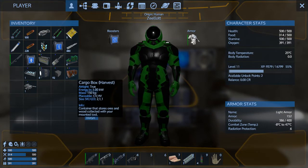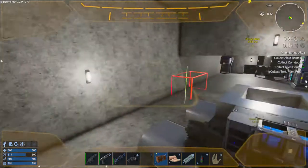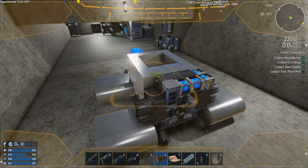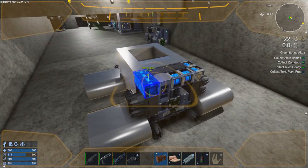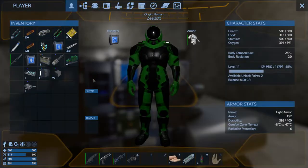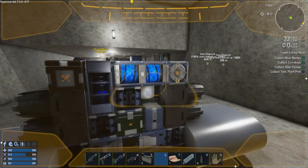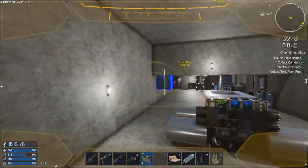We've got our cargo box — our harvest cargo box. So let's put the harvest cargo box over here then. Come on, right there. And then we'll put a regular cargo box here, just put a regular cargo box in there.